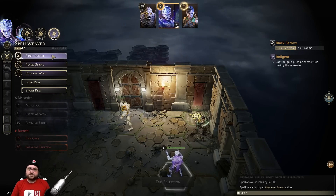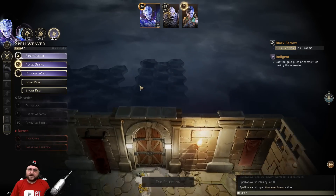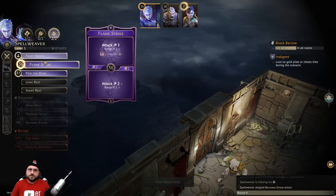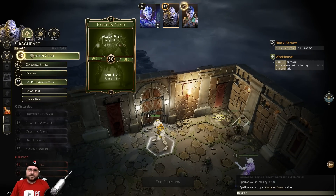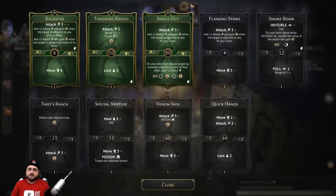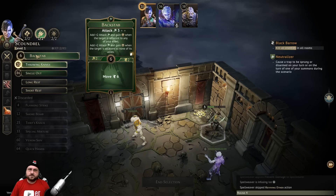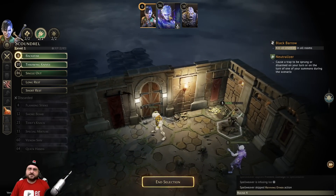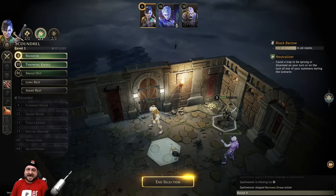We have our frost armor running, so the spell weaver could actually take some hits. We could use flame strike - ride the wind moves up to eight, we could run into the room, it does burn itself but we're probably going to use reviving ether very shortly. Cragheart could fire through the door with the range of earth and claw. We're going to have to rest next turn with the spell weaver - a short rest. I can use the bottom of backstab to open the door with the scoundrel, though I really don't want the scoundrel in there without defense.